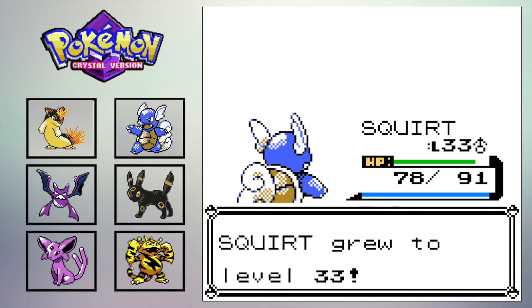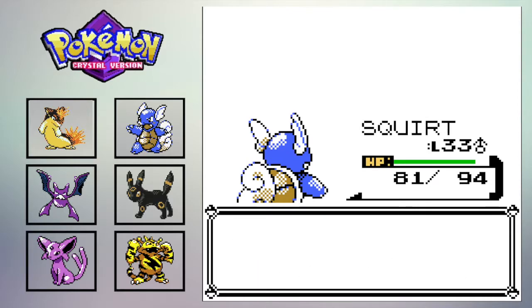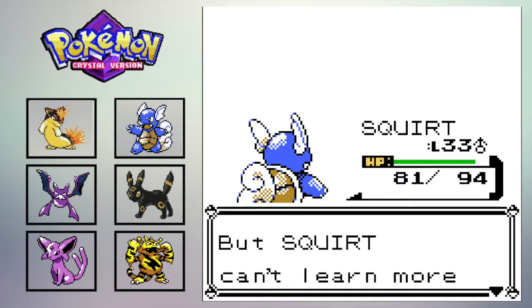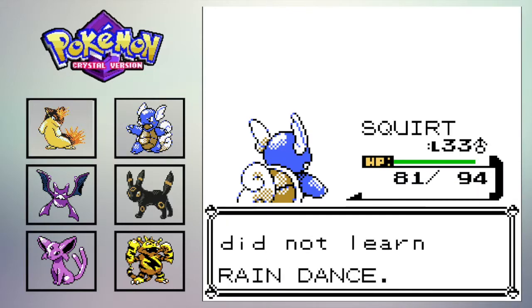Squirt is trying to learn Rain Dance. Let's see what moves we've got. I'm not going to learn it — I think I'm going to keep Protect.